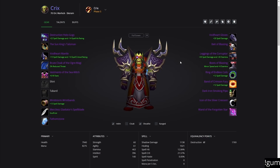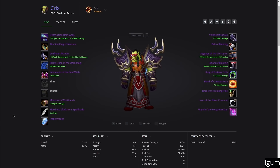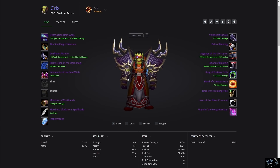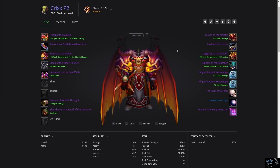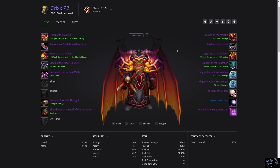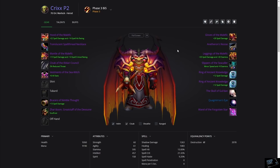Our starting point will be more or less phase two best in slot. I know not everybody will have all this — many people have Vestments and similar gear — but don't stress, T6 has better loot anyway. I'll go over alternatives for each slot, and the ending gear will be more or less phase three best in slot, which is exactly what I'll be aiming for.